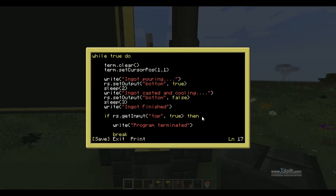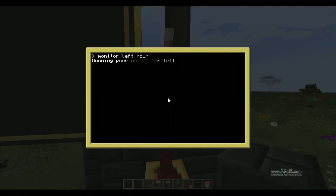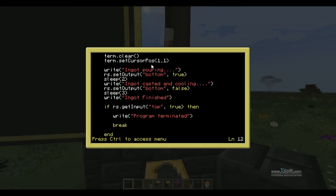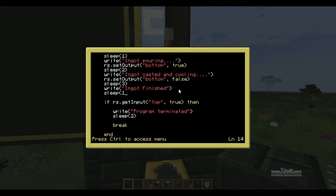That is basically it, let's run it. Hopefully I didn't make any typos. To run it now you want to do 'monitor left' — because that's what side it is on; you'll want to put what side yours is on — and then the name of the program, which will be 'pour'. And get pouring, get casted, and cooling. Okay, little problem there. You'll want to sleep for one up here just so it can completely do it, and sleep for two. Let's add a sleep two here, and another sleep down here. I'm just adding these — it will make it slightly slower by a few seconds.